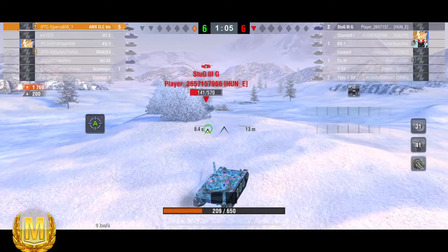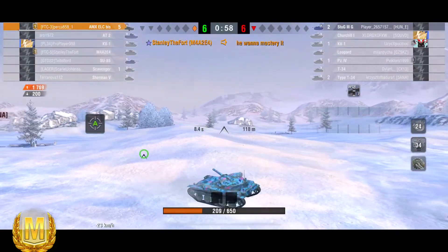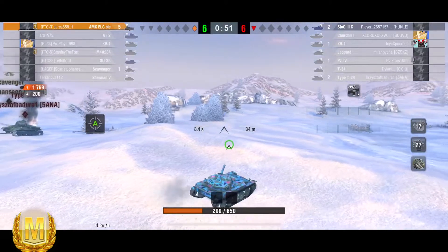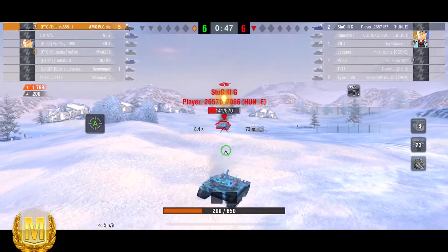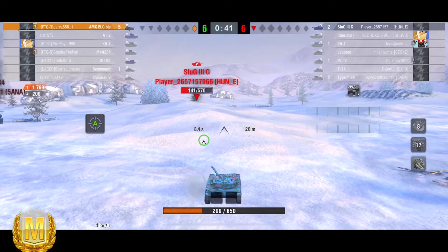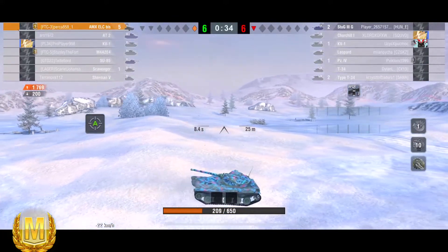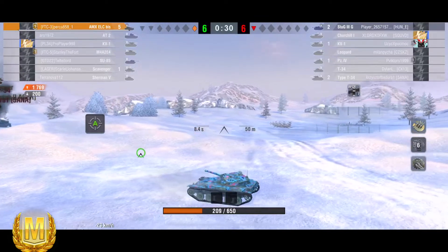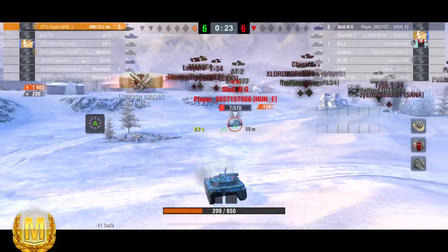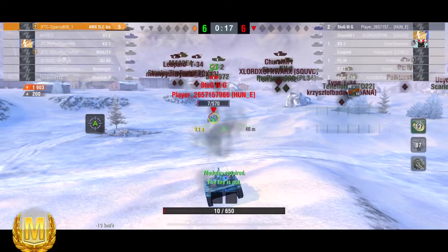He gets the Type 34 — it's just the Stug to go. This is a real nail-biter. Come on, Stug, stick your nose up! This is fantastic gameplay — I've never been so excited watching an ELC bis play. Even his platoon mate suddenly wants some of that mastery, and who can blame him? I want the mastery for him too. I want a Pool's Medal, a Kolobanov's, everything. Come on — 40 seconds to go, you've got a light tank, get around the back of the Stug and plant some AP into him. 20 seconds left — oh, the Stug makes a fantastic move!